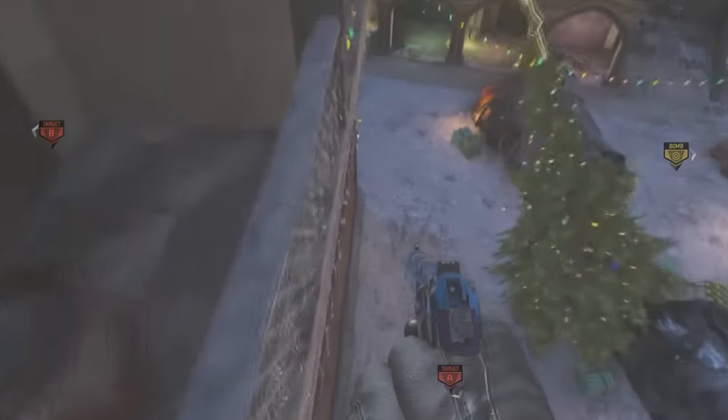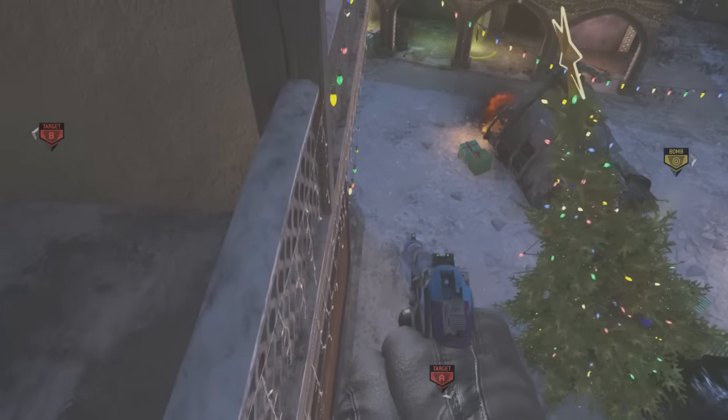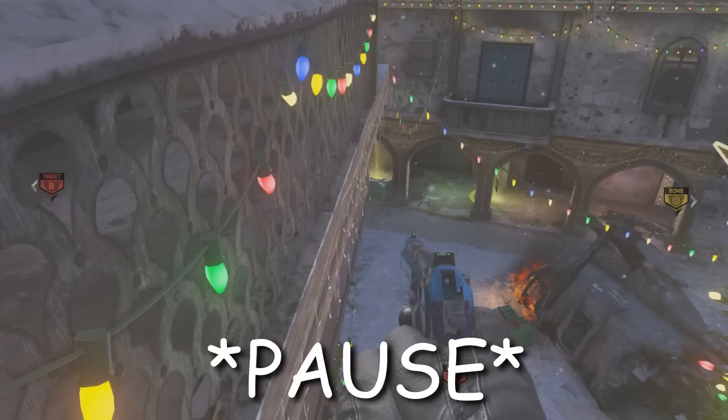You want to jump over towards this area, then jump up one more time so you should get up onto a higher ledge. From here you want to jump to the very end of this lip, right where I am. Now this is where you have to be very precise.